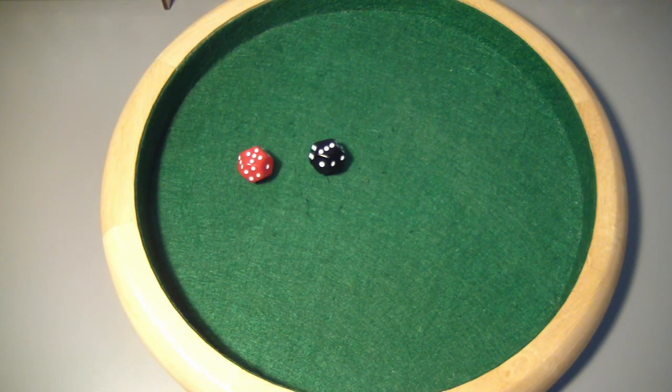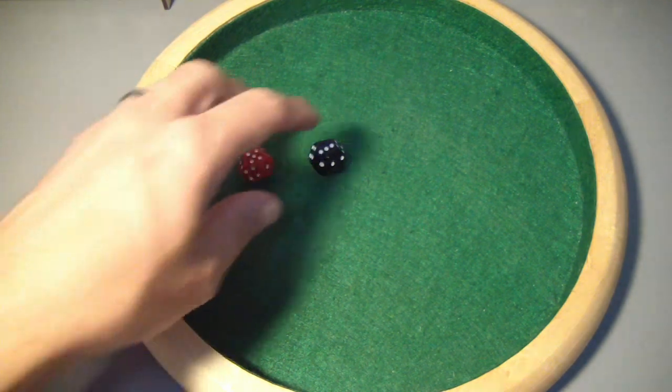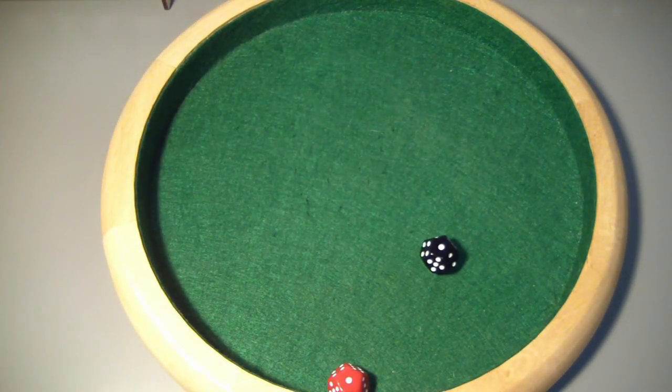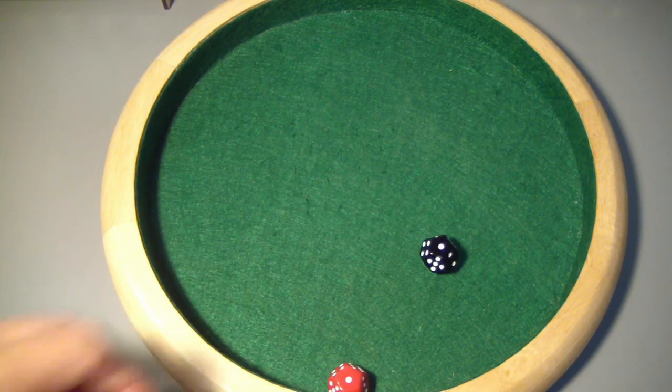We rolled an 8, and of course for a corridor that means empty. Let's go ahead and give it a search roll. Well, we're going to have another wandering monster — we're really good at attracting monsters to empty areas. On the wandering monster table, that's going to be a minion.